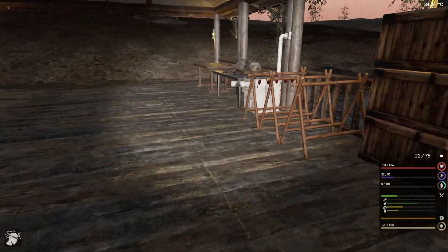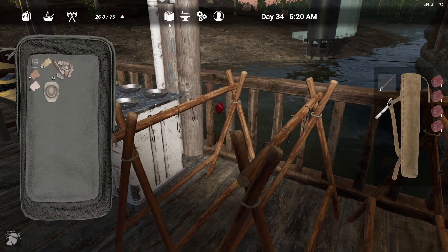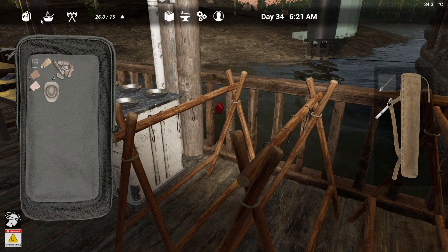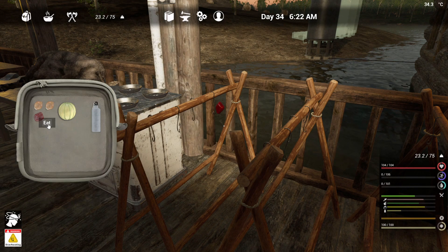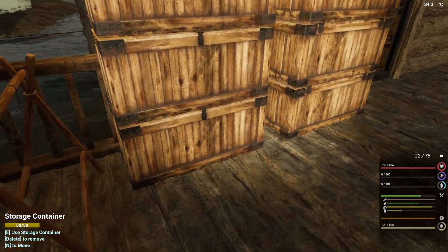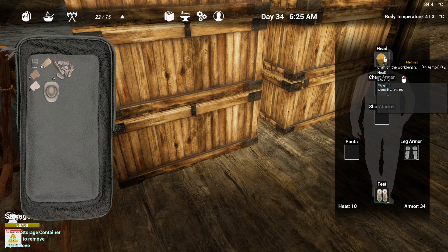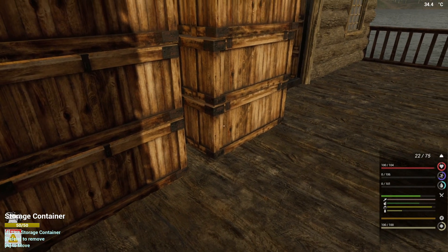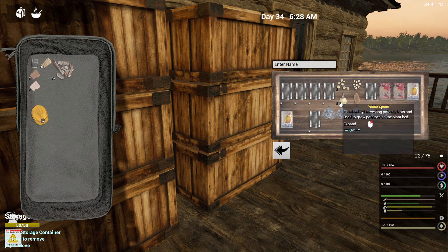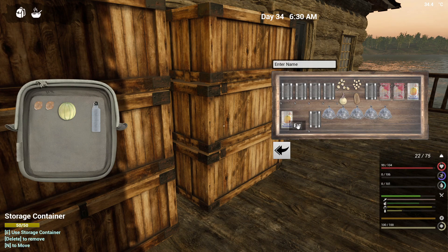Hi and welcome back to another episode of The Infected. We're just going to feed our guy up here, get him all nice and strong for today. As you can see at the bottom we are overheating, which has to do with the armor and hat we're wearing. Our body temperature is over 41, so let's take that off. We're going to go get some cooling clothing.